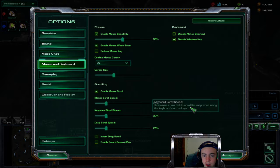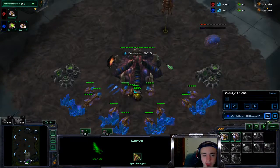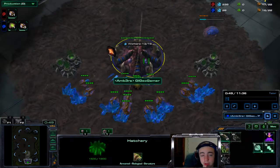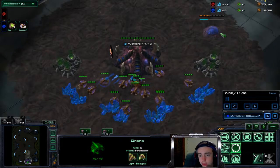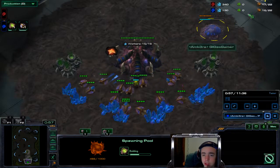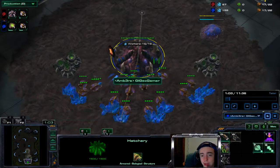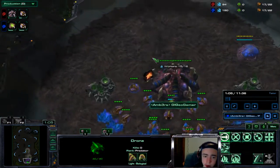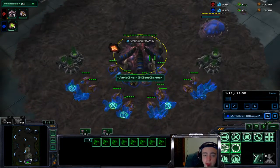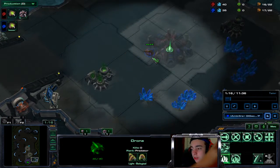All right, there we go. So to start things off, it's me and him. I just do a standard 13 overlord opening. I do a pool first just in case of cheese, I saturate my base and then do a pool just in case he decides to go for a cheese. As you can see, he doesn't — he goes for a standard second base. We send off our drone and we're going to take our natural. It'll be a little bit later than his, but we do have that pool just in case we get rushed.